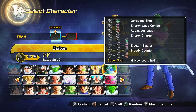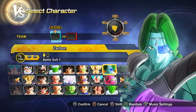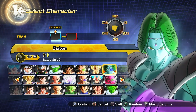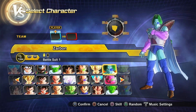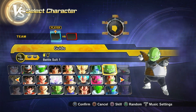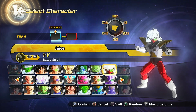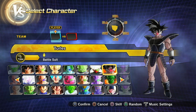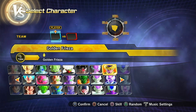Then we have Zarbon with and without the scouter. Really wish they had added monster Zarbon — really wish they could've had a transformation for him, but that sucks. Then we have Guldo, nothing special. Then we have Jeice, with and without the scouter. Then we have Turles, first form Frieza with and without the scouter, and without his armor as well.